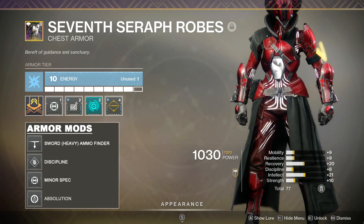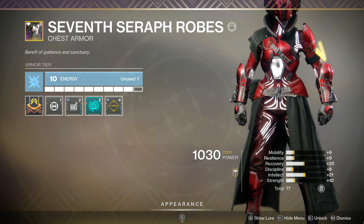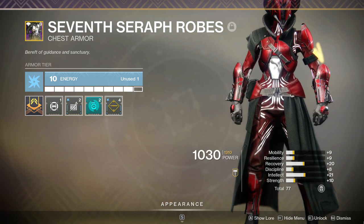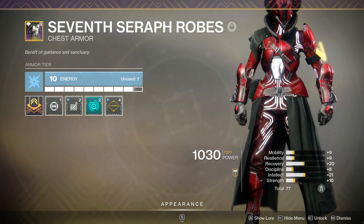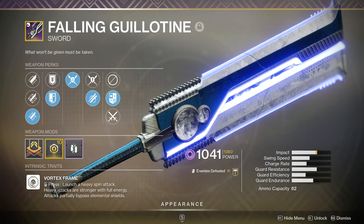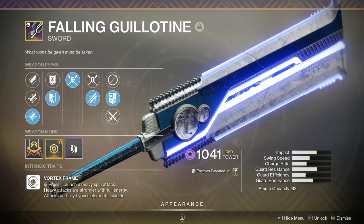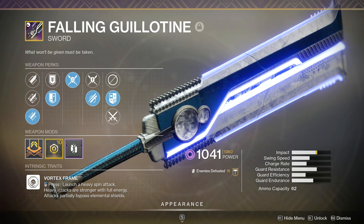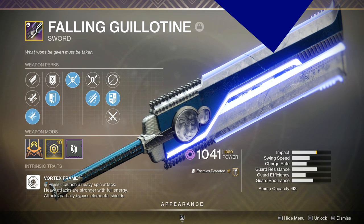Next up, Lucent Blade has Replenishing Guard as its second perk — greatly increases the charge rate of your equipped swords. This, in tandem with the Fallen Guillotine roll that I have with Swordsmanship Guard, will allow me to use my heavy attack a lot more often. It's about every three seconds the sword energy will recharge back to maximum, compared to about five seconds with heavy guard and no Replenishing Guard mod. It's not a huge difference and it doesn't come into play too much, but it is something nice to have when you do find yourself in a situation where you can spam your heavy attack.